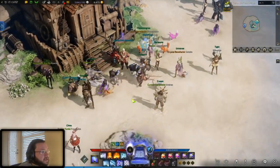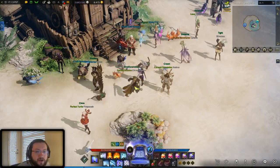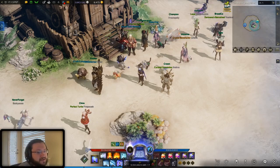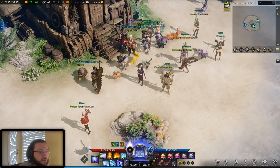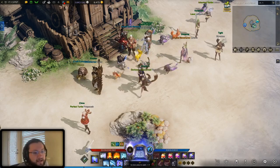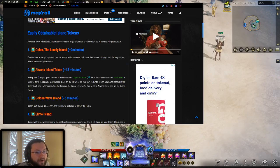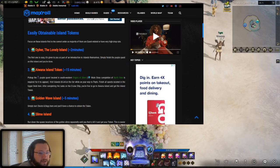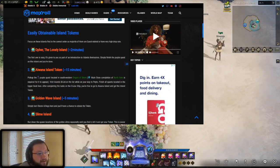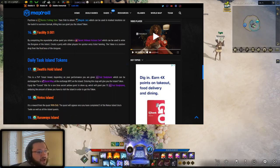You need 15 island souls — just like you needed 12 world tree leaves to get the charm. That really shouldn't be too bad. If you're struggling to find where to get 15 island tokens, I have a really great website to share: Maxroll. There's a fantastic guide there that tells you where to get 20 island tokens super quick and super fast. You can see the 'Fastest 20 Island Tokens' guide, which tells you each island soul, how long it takes, and how you get those tokens.